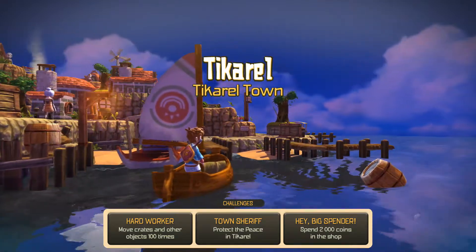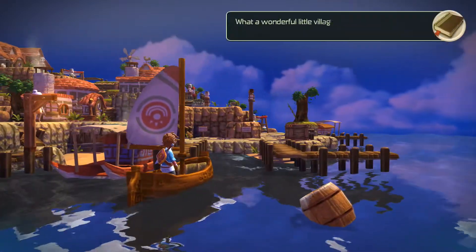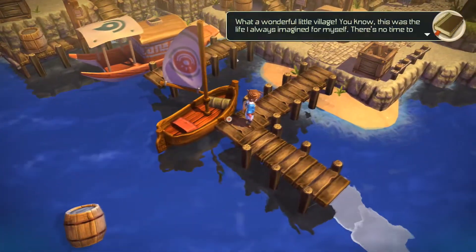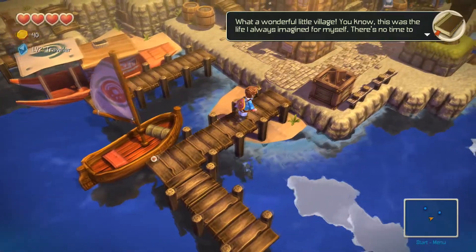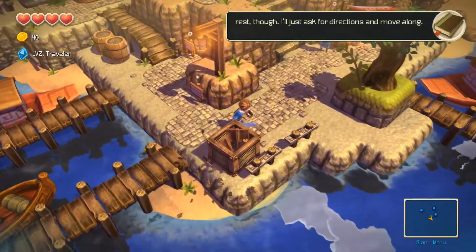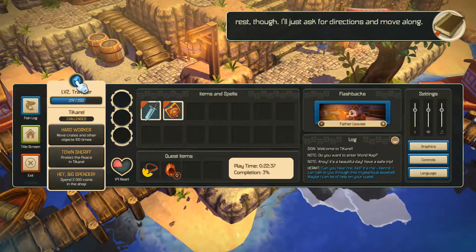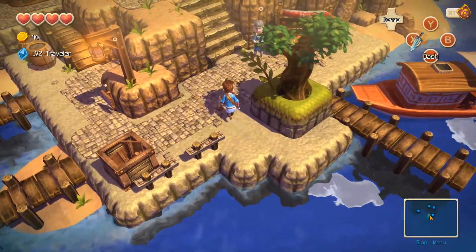Challenges: Hard Worker, Town Sheriffs. This was the life I always imagined for myself. There's no time to rest, though — I'll just ask for directions and move along. Move crates and other objects a hundred times — that's not that bad. Protect the peace in Takara. Spend 2,000 coins in the shop. I only have 40.